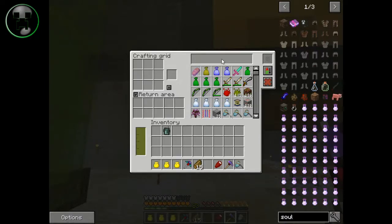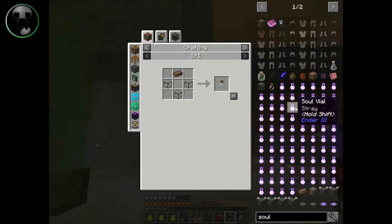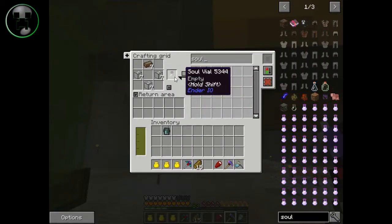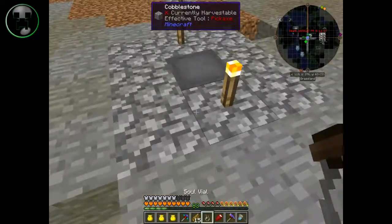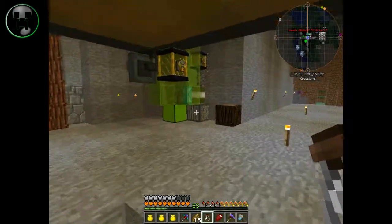You can craft stuff. I wanted to craft the soul binder right now because I heard a witch and I want to trap it. You can click right here and it's the same thing as refined storage.